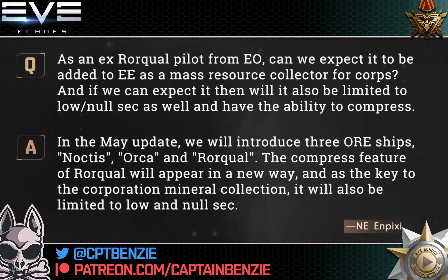Moving on. As an ex-Rorqual pilot from EVE Online, can we expect it to be added to EVE Echoes as a mass resource collector for corporations? And if we can, will it also be limited to lower nullsec and have the ability to compress? Basically, the Rorqual is one of the industrial ships confirmed as coming in the May update. The analogy I used is it's the grand piano hurtling towards the fragile glass floor of the mining industry. It's a really cool ship with a giant panic button on it, literally — it's awesome. But if we add it to the game as industry currently stands, it's going to be the grand piano slamming through the glass floor and utterly destroying mining as we currently know it.